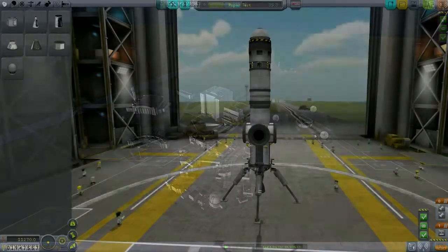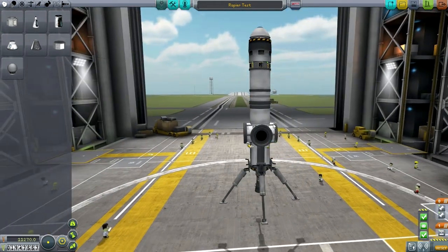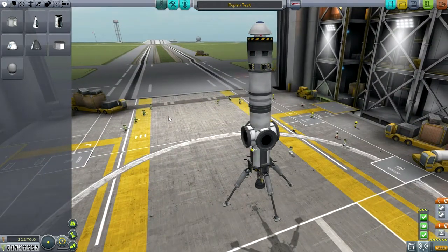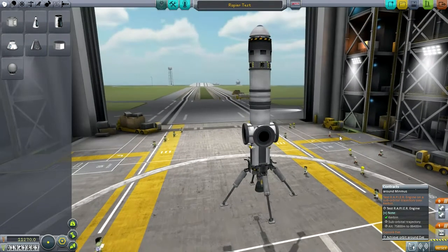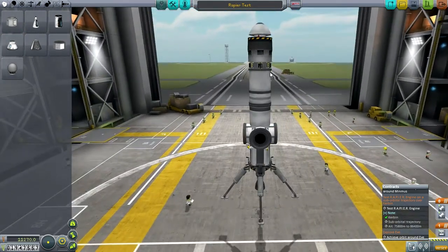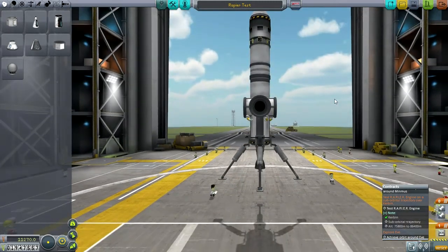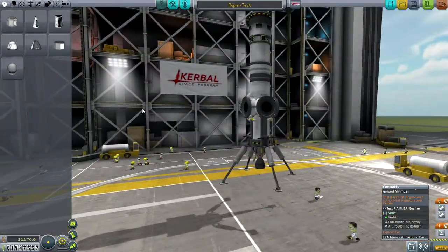Next thing: testing the Rapier engine. Now if we were supposed to test it in the low atmosphere, or otherwise test it in orbit, perhaps the space plane would be better for testing the Rapier engine. However, because we have to ignite the Rapier engine in a suborbital trajectory — which is the condition for this contract — we have to light it between about 76 kilometers and 86 kilometers just to give buffer. It's actually more efficient to send it up on a rocket like this, and hopefully bring it back down — straight up, straight down, back to KSC kind of thing. And it's only 11,000.